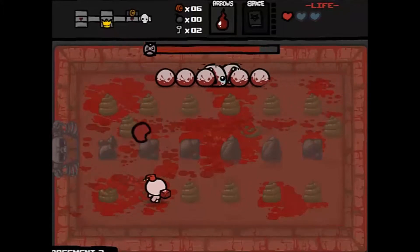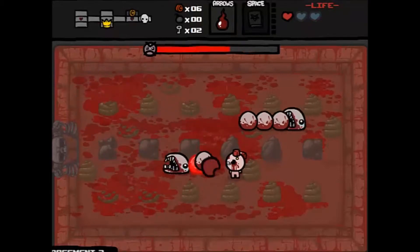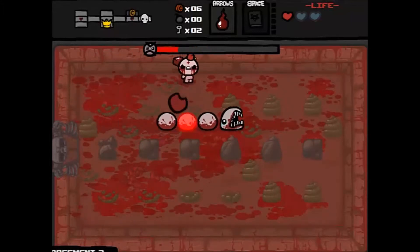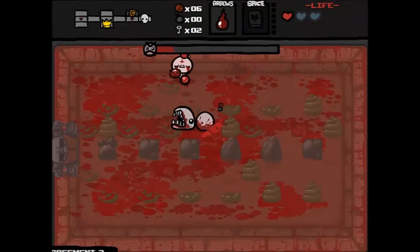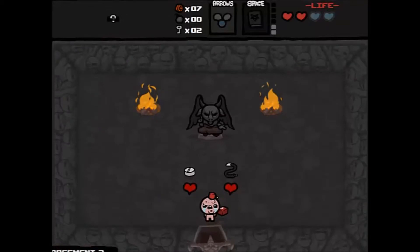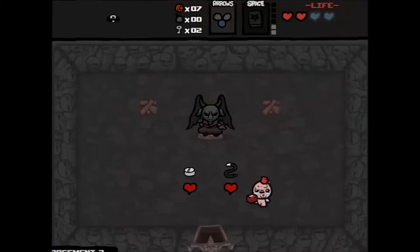If we get a devil room this floor it's not going to be very useful honestly, because we don't have any hearts to trade unless I do something really crazy. We did get the deal with the devil — got an HP upgrade so there's one heart deal I can take. Oh, this is a predicament.